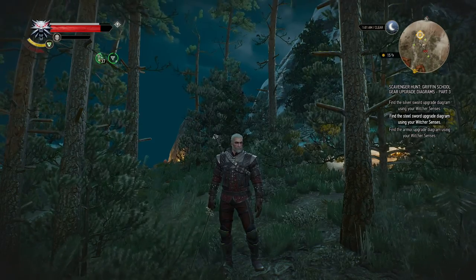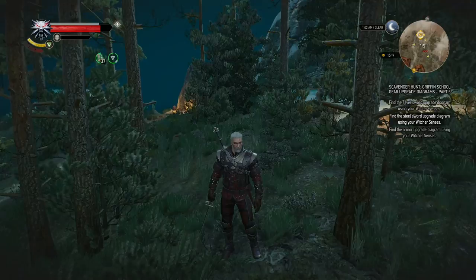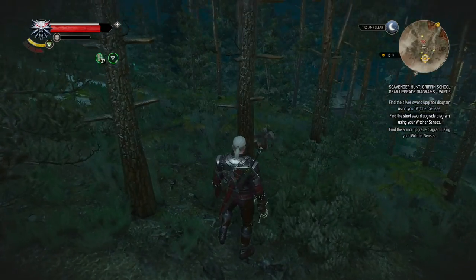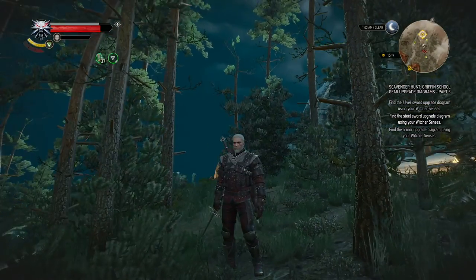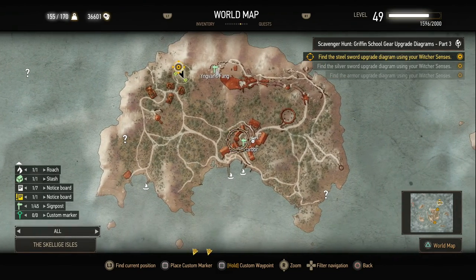Right now we're still on Skalaget and we're gonna find the steel sword diagram right behind us here. I killed a few bandits — they're lying on the ground there. First I'll show you on the map, as we do.